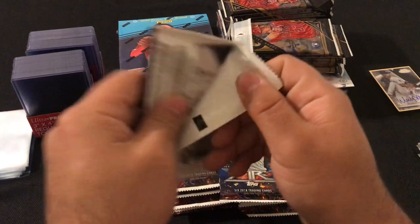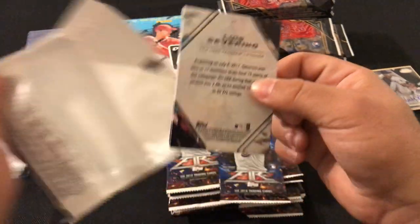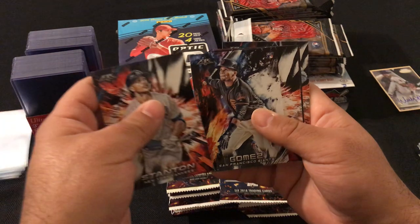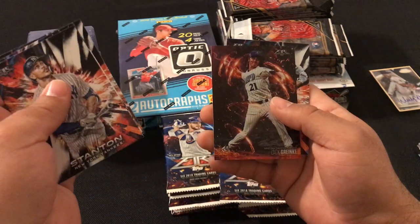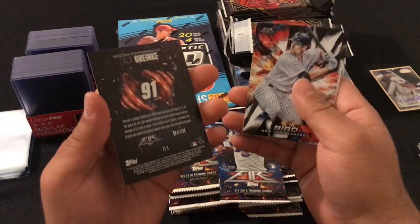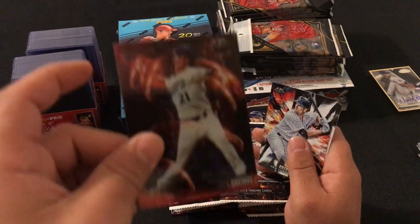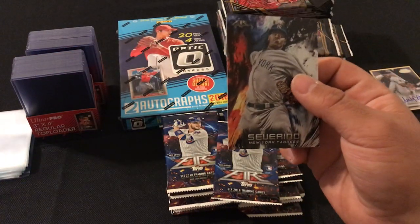Next pack: Mike Stanton, Miguel Gomez rookie card, Orlando Garcia, Zach Greinke not numbered, Greg Bird, and Luis Severino.